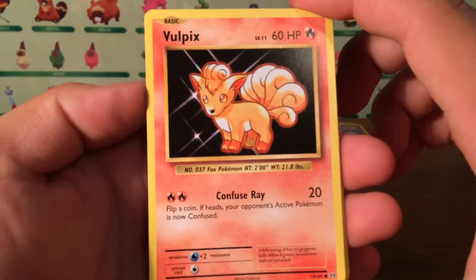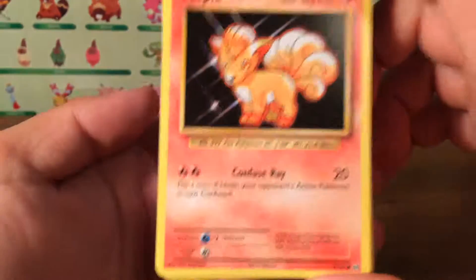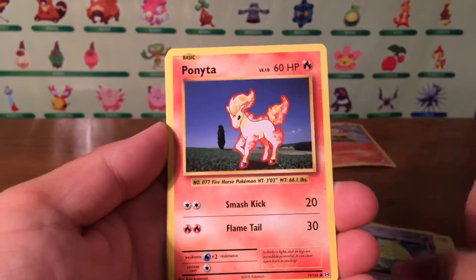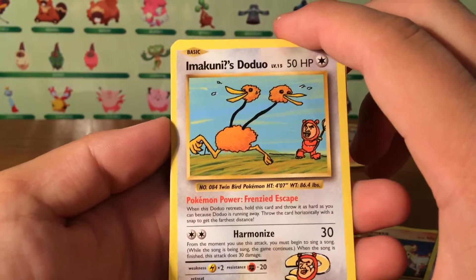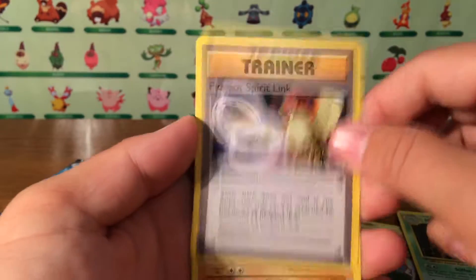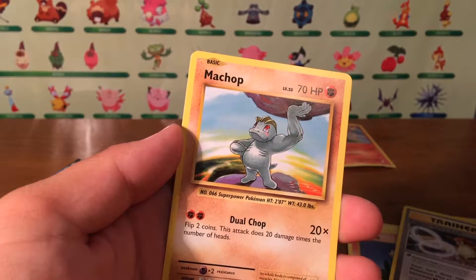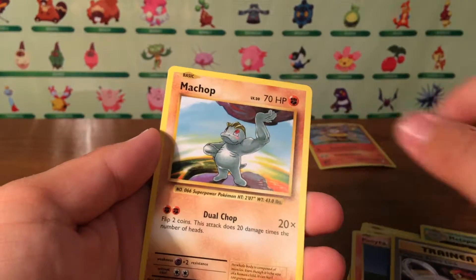Starting out — let me make sure my camera is focused — we got a Vulpix, Electabuzz, Drowzee, Ponyta, Nidoran. Oh, we got an Imakuni's Doduo secret rare, so that is a nice pull! Then Metapod, Pidgeot, Spirit Link, Machop. Did I do that pack trick wrong? Actually, no, I didn't.